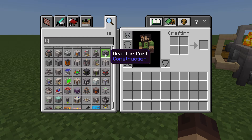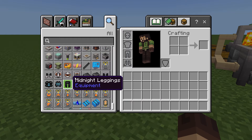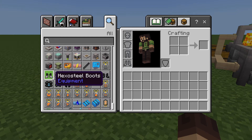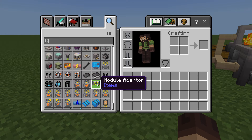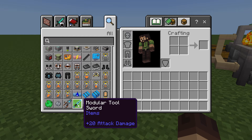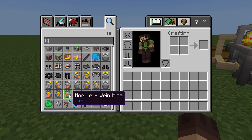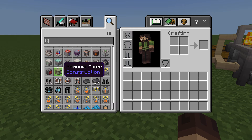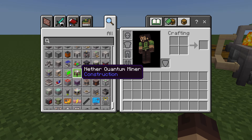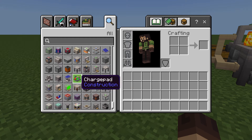The updated graphics look really good. This is inspired by the old IC2 Java mod — we've got nano armor, a nano sword, and a modular sword. There are modules here, and I'm assuming these modules go into the suits. There's an upgrade table you can make as well.